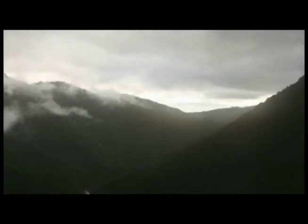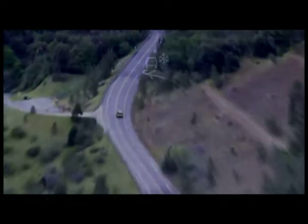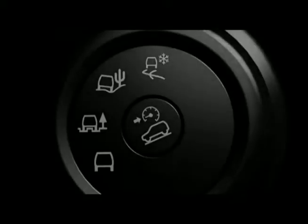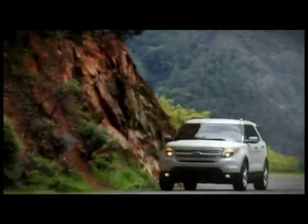The innovative new Terrain Management System delivers true all-road capability with an intelligent four-wheel drive system. A simple-to-use dial in the center console lets you choose from four different surface conditions. It starts in Standard Mode for regular on-road conditions.